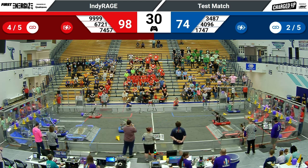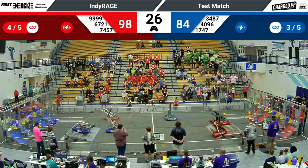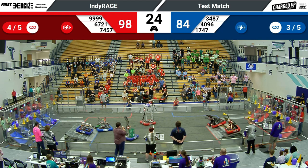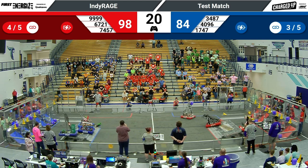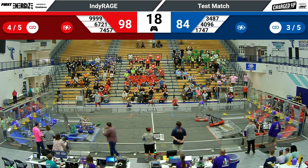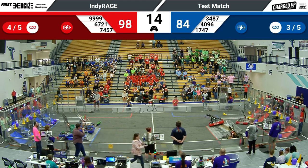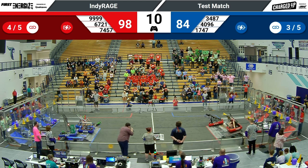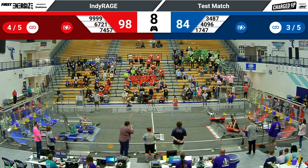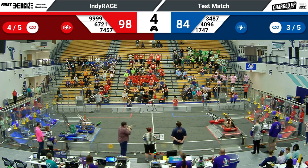Tinley Trailblazers trying to get up really early on the charge station — they also look like they're trying to leave plenty of room for their partners. 15 seconds remaining. All three blue robots are up and balanced on the blue alliance charge station. Ten seconds left, and red alliance is going to try to do the same. Tinley has tipped over — they're right on the edge.